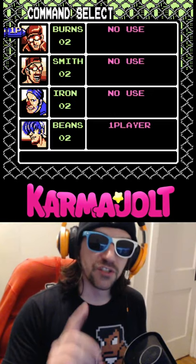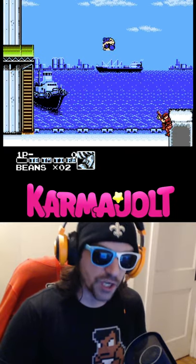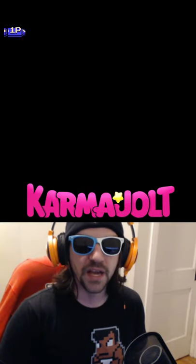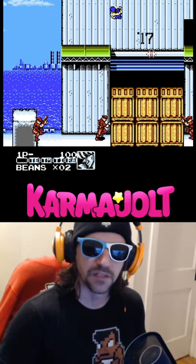All you have to do is jump, then pause in mid-air. Now hold the jump button while you unpause, and you will jump again in mid-air. You can do this repeatedly so that you can essentially fly over every level. It's a little bit slow, but it's so incredibly useful that sometimes it makes the game a bit trivial at points.